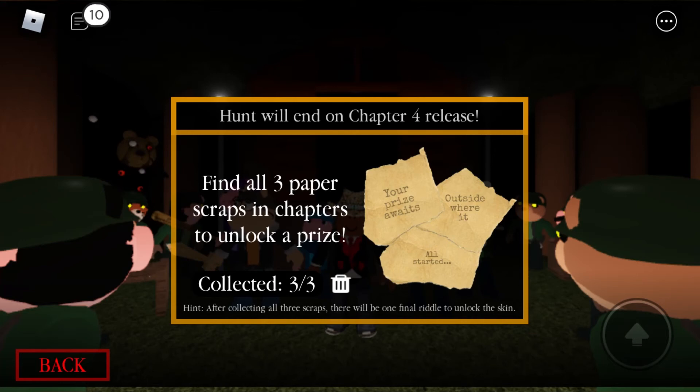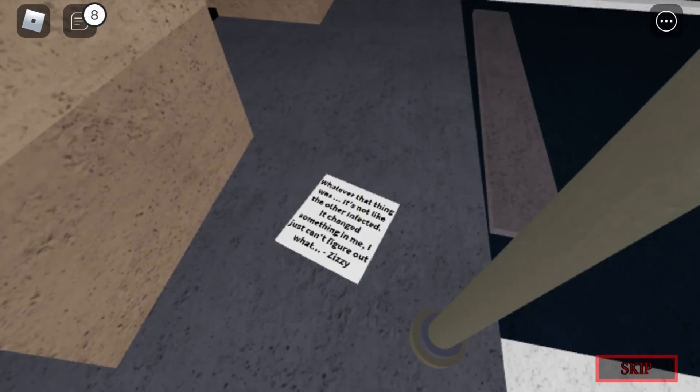After you've got all the papers, you need to go to the subway map and complete the ending. I'm assuming you guys know how to escape the subway map. After you do that, this note will appear, and you've just got the Insolence Zizzy skin. Congratulations!